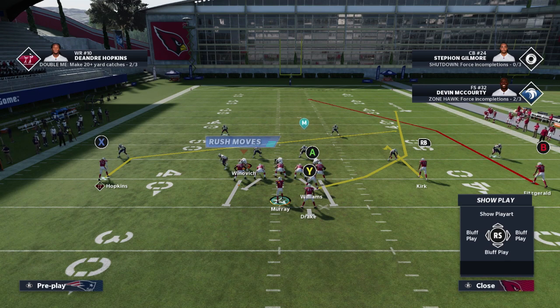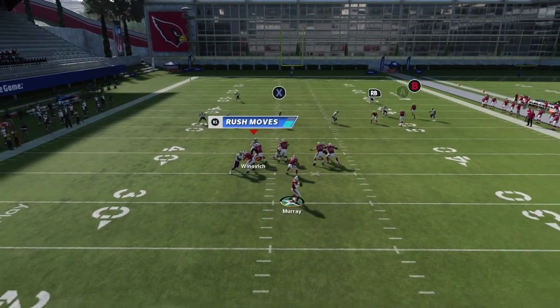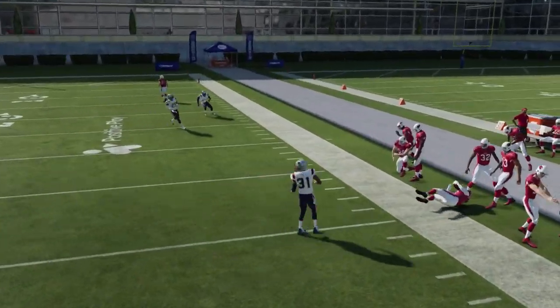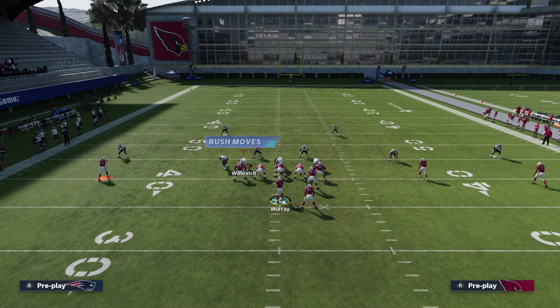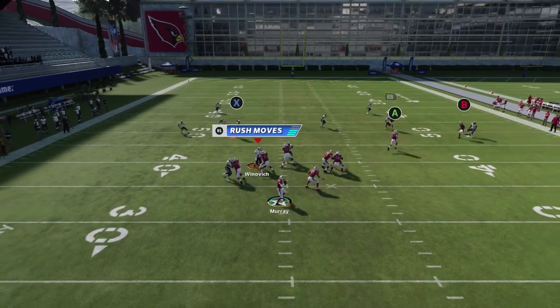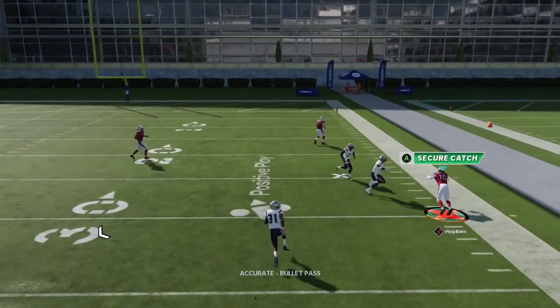First I'm going to show you how this works with the X receiver against cover two. The A is going to drive back the coverage, the X is going to get open on the sideline, and you're going to have an easy catch over there. Now it does take a while to get there, so another option is to move the X receiver in — it gives you a bit more opportunity to get that player over there quicker, and you'll see that you get yourself an easy catch on the sidelines.